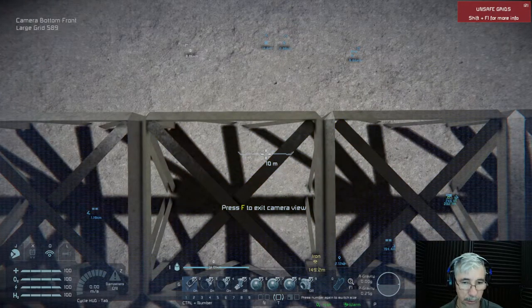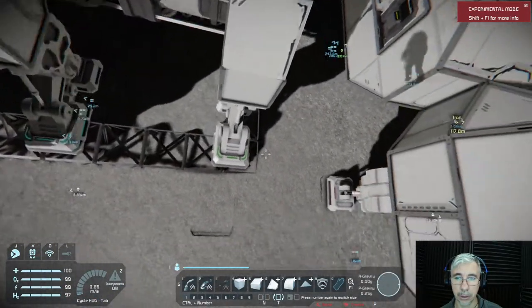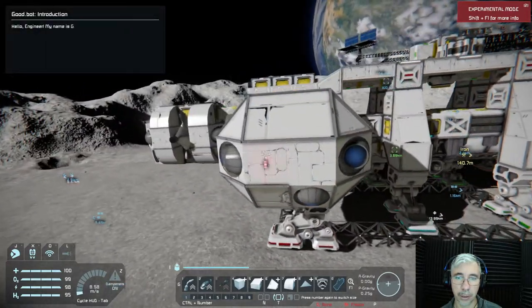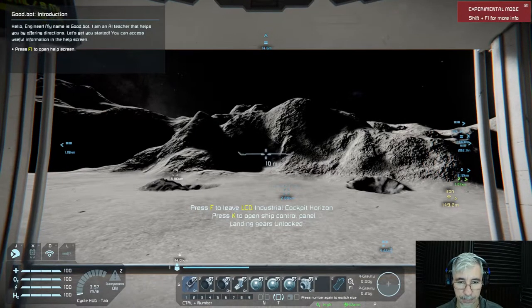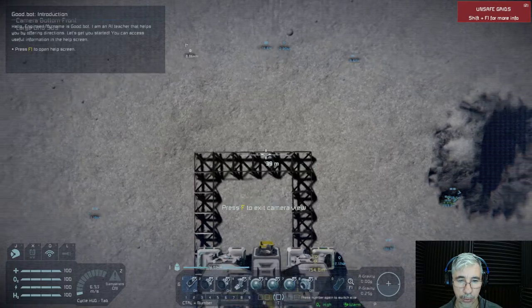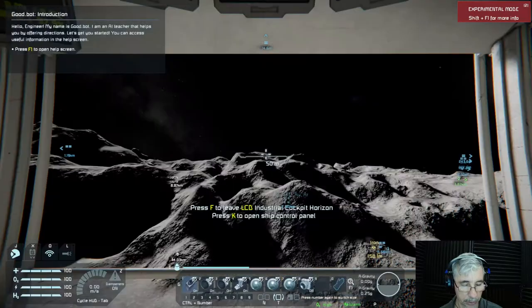Something is preventing us from taking off. Maybe I have to turn on the landing gears — sometimes it has this funny behavior. When the landing gears are off — there. We left the module on the platform and we can return to the base.